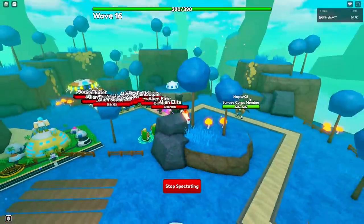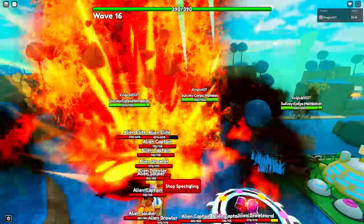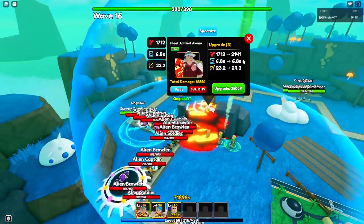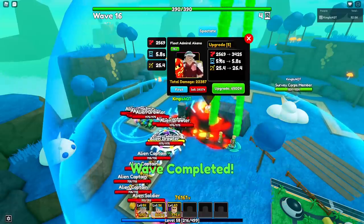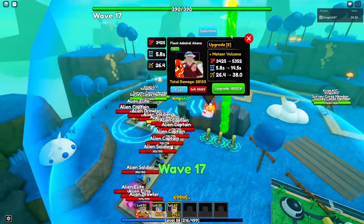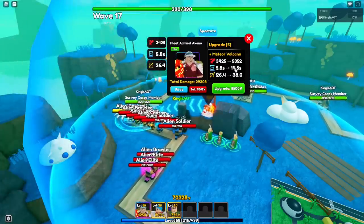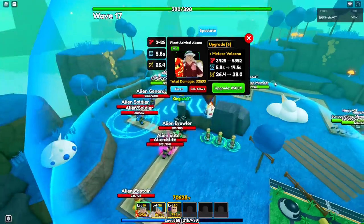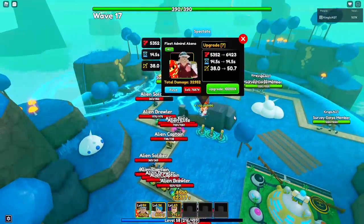Let's try the spectate mode for some of these. Upgrade 4: 1,712 to 2,148. Upgrade 5: 2,141 to 2,569. Upgrade 6: 2,569 to 3,425 — the damage is going up, boys. Here's the big jump: Meteor Volcano — 3,425 to 5,352. The cooldown goes up to 14.5 seconds, which is not bad. The AOE starts getting insane here. Now we can see the new Meteor Volcano animation.